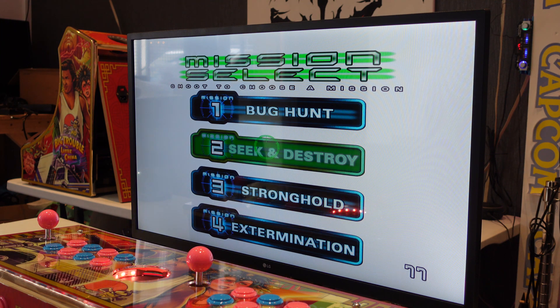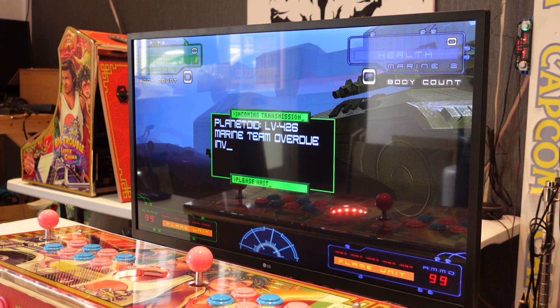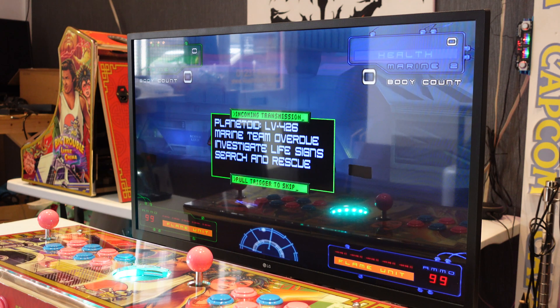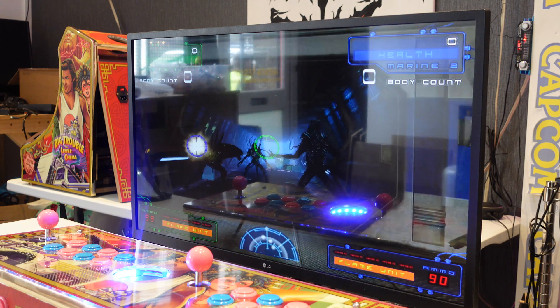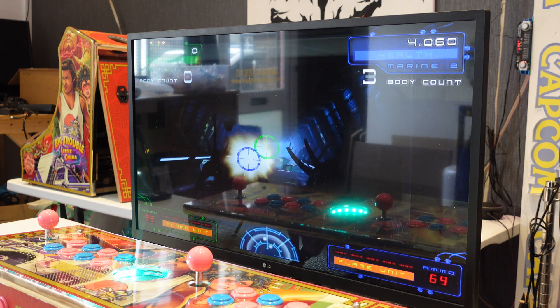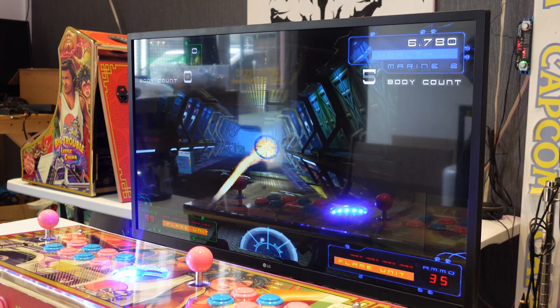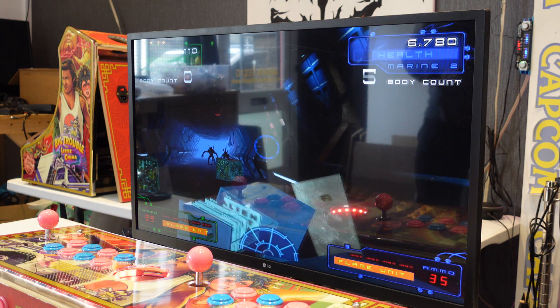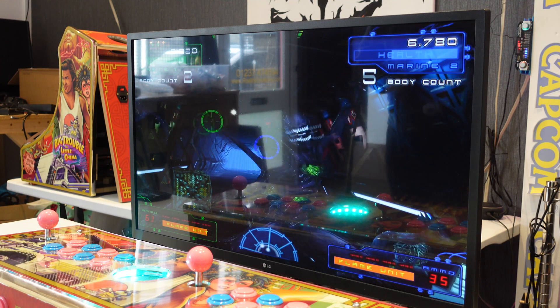If I grab the other controller and press start, you may see the blue cursor on the screen. Sorry for there being no sound on the monitor - there's no audio on this monitor. As you can see, we have the fire button working fine there, and that's clear two. I believe the C button on the nunchuck is the flame frog.